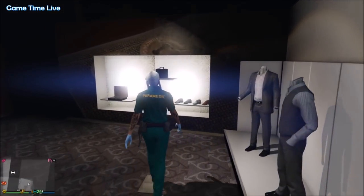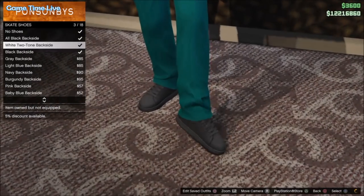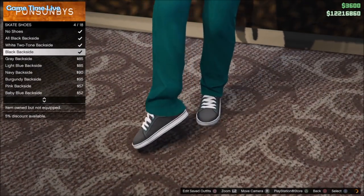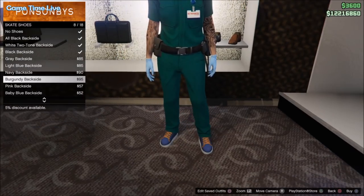So make sure you have it on your female and once you've got the outfit, go over to the shoe section and you want to apply any shoe component. So basically if you apply these black backside shoes and transfer them over to the male, you will get skate shoes but in a different color.